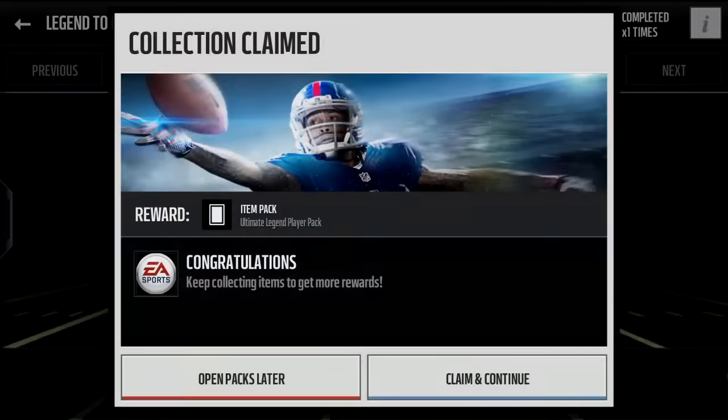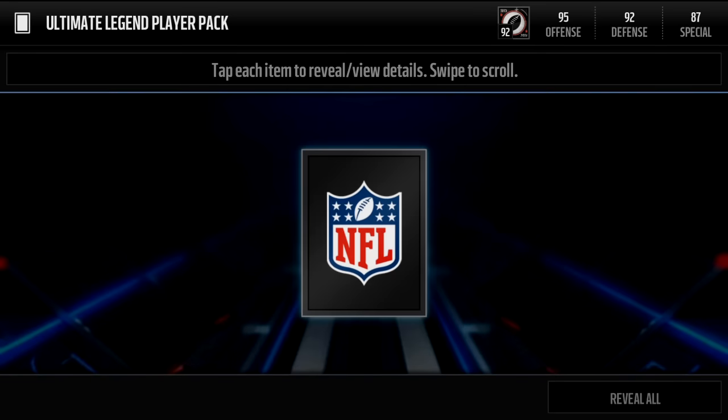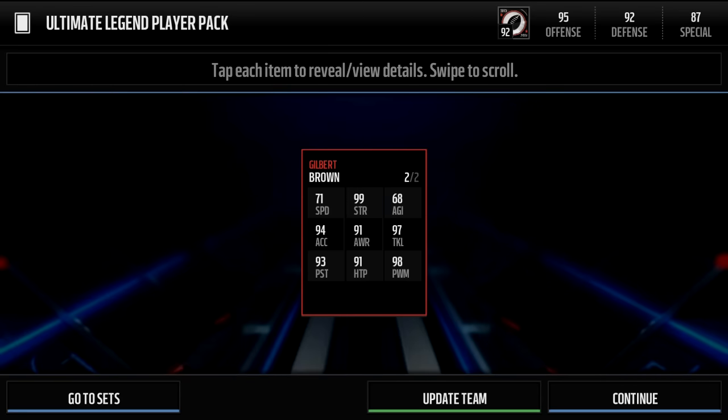Kind of nervous. That looks pretty sexy — screenshot that. Let's get right into this. I don't want to do it. I'm going to close my eyes. I'm hoping we get those two new guys — Gilbert Brown, I believe, and someone else, but I'm not looking. 3, 2, 1. Alright — oh, we got him! Let's go! We got Gilbert Brown! 98 defensive tackle, let's go!